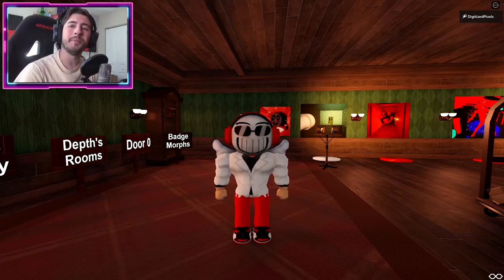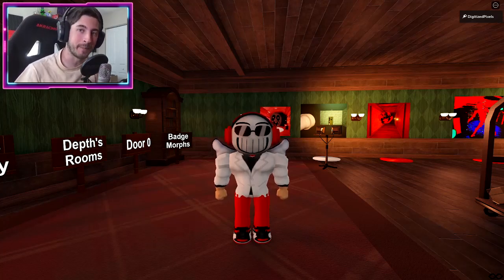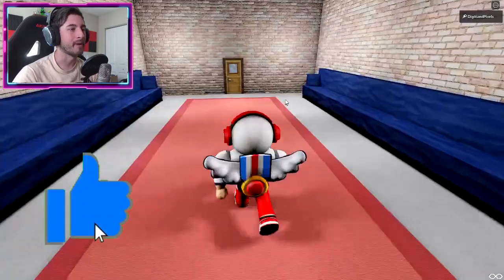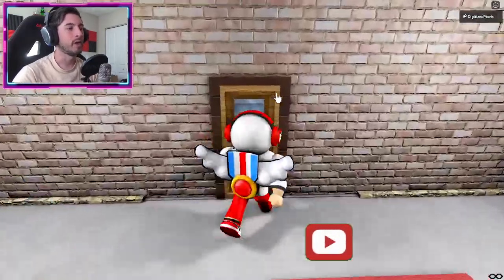Hello everybody and welcome back, my name is Digi and today I'm showing you all how to get the B60 was-here badge. So what we're going to do is go to rooms map and head into the world.